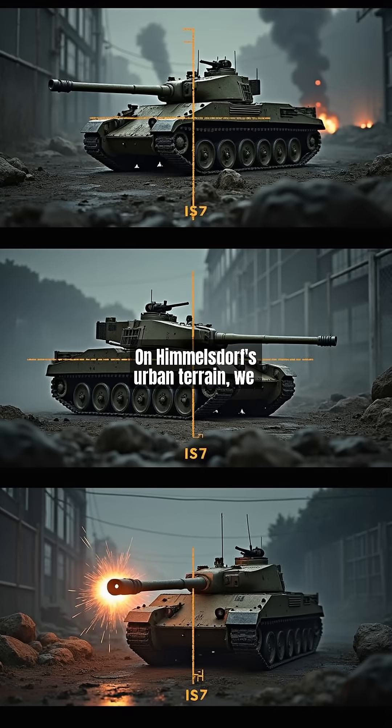On Himmelsdorf's urban terrain, we flank an IS-7 to hit its side armor, then pivot to a Tiger II's turret weak spot. The final showdown against a Type 5 Heavy demonstrates gold rounds penetrating its flat hull. Remember: weak point knowledge combined with terrain use creates unstoppable players. Your key to victory lies in these critical hit zones.